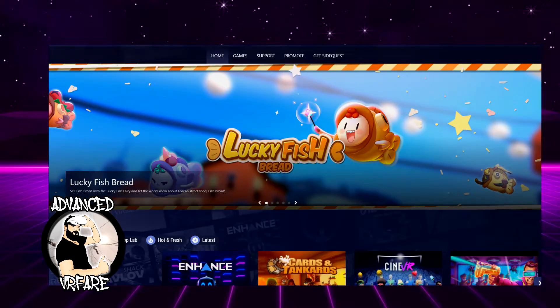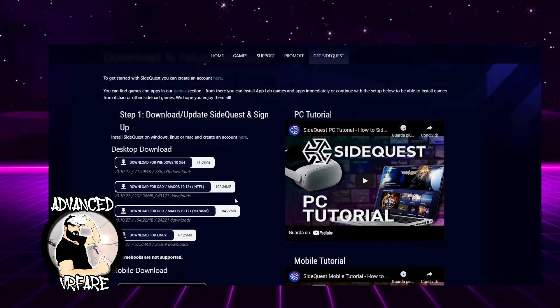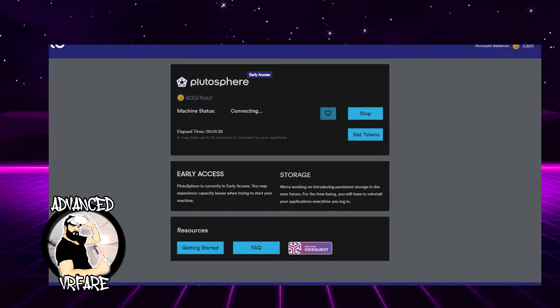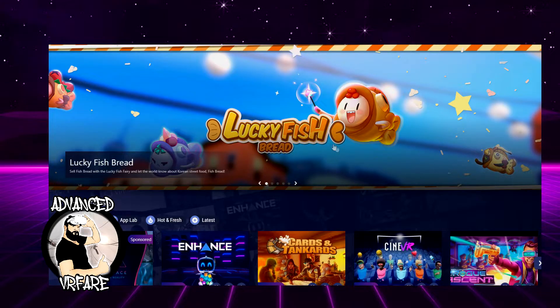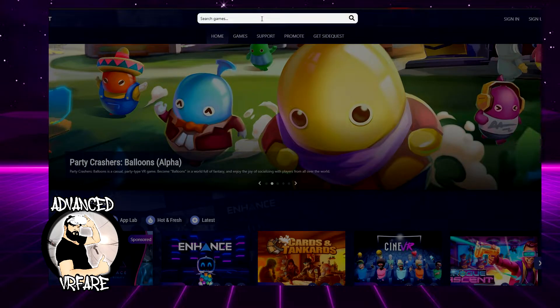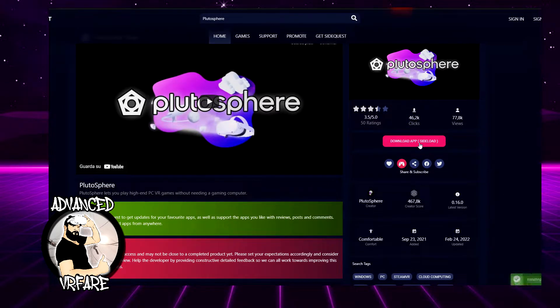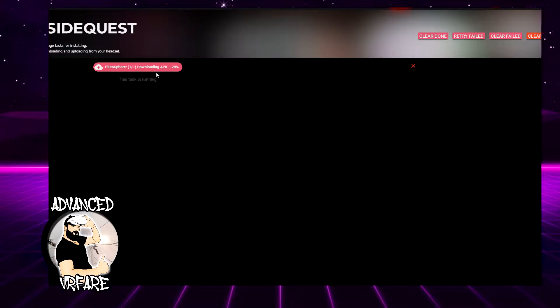Meanwhile, if you don't have SideQuest, go to the second link in the description. Go to the main SideQuest page, click 'Get SideQuest', and download the version for your system. After the download is complete, open SideQuest. You'll be inside the main SideQuest interface. Turn on your headset, connect it to the PC, and wait for the little green dot to turn on — that means the connection is successful. Once the headset is connected, search for Plutosphere and click on the only result you find, then click the button to install the Plutosphere application directly onto the headset.